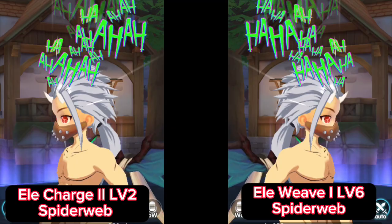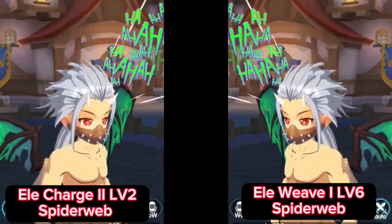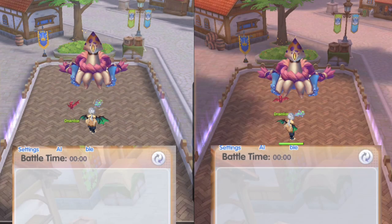Let's see how much stronger I'll be after depleting my resources again to upgrade every essential skill and stat. So how about a challenge? On the left we'll be using Elemental Charge 2, and on the right we'll be using Elemental Width 1. Both sides will be using spiderweb to maximize firepower. They are now ready.